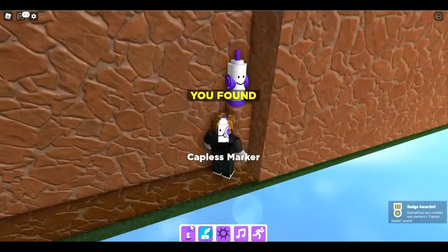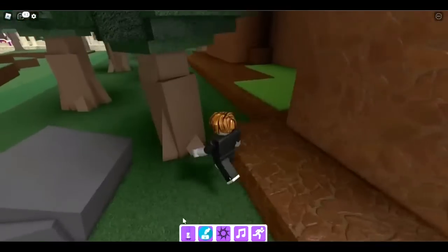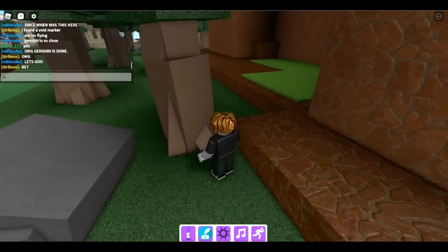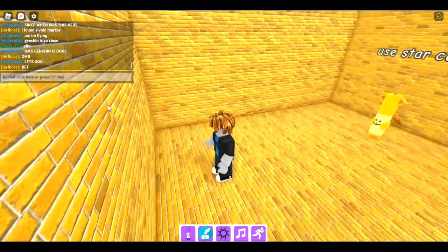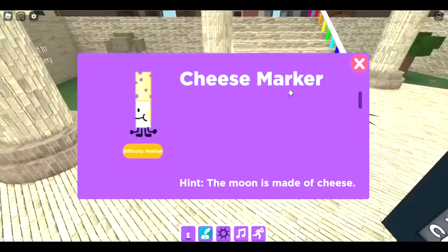The next one is the cat so marker — laugh clip. To get this you go into the chat and type '/e laugh'. You get teleported and you get the cat so marker.